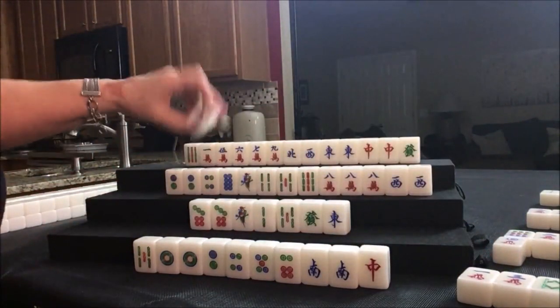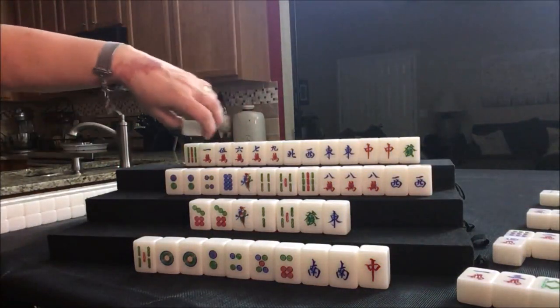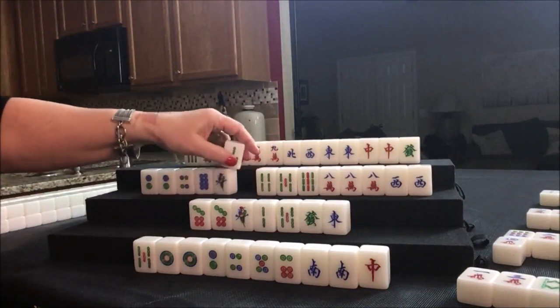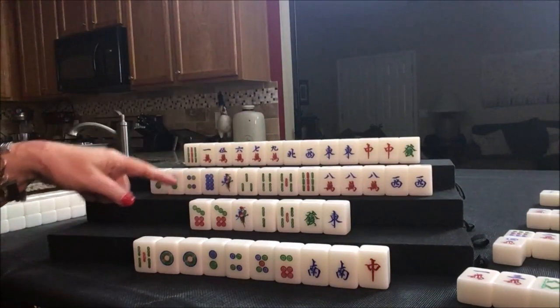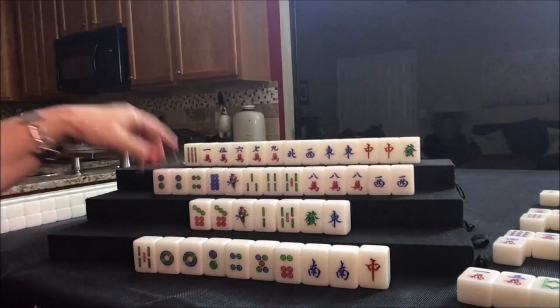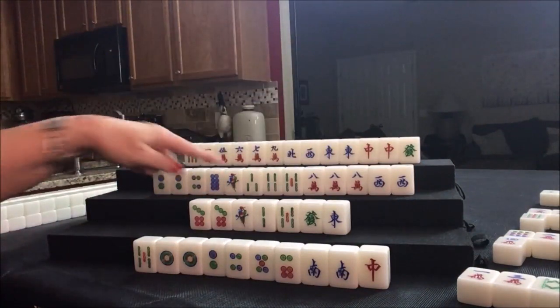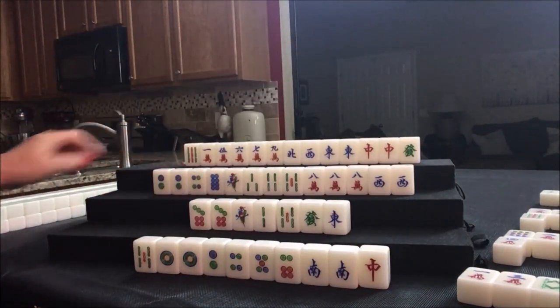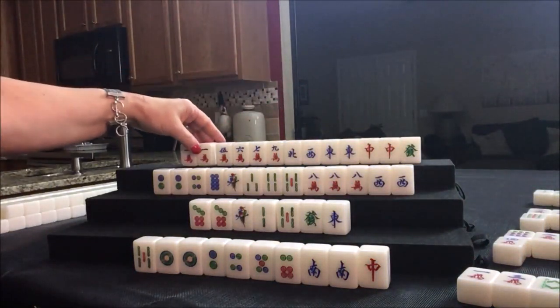Drawing for West: 2 flower, no score. Three bam — that's a keeper. Well, no it's not — we don't want chows, we want pairs. Not helpful. Let's discard the 9 bam. I kind of forgot we were doing pungs, not chows. Nine bam was thrown — we're going to draw. One crack — nice. We'll discard that 9 bam. So they're cleared to one suit with honors now.